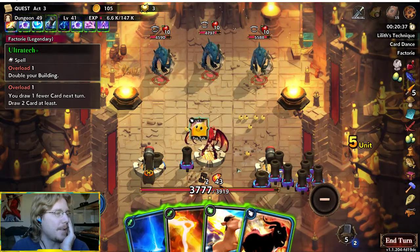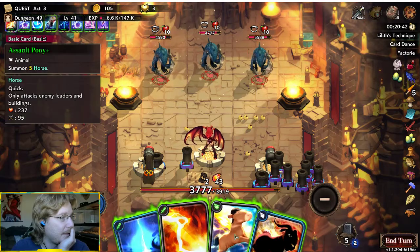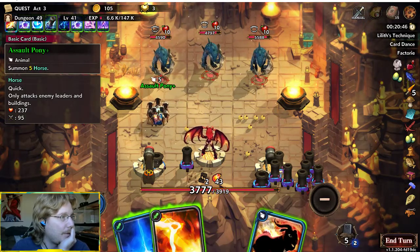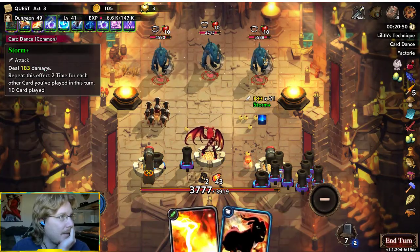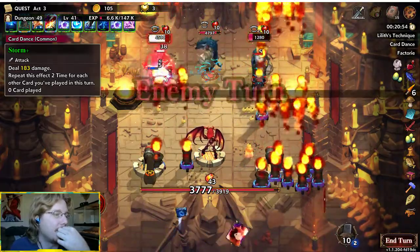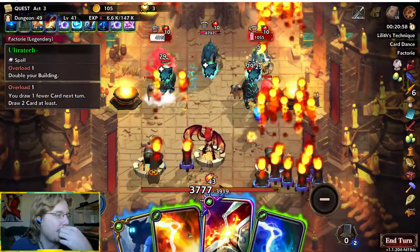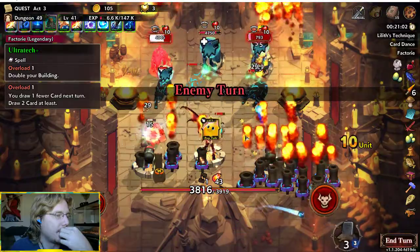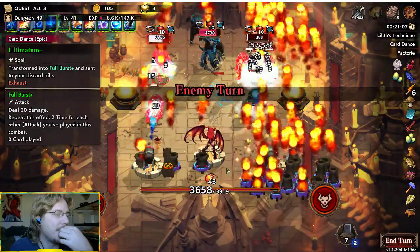Let's double our buildings — this guy's gonna die super duper fucking quick. We'll assault ponies this guy though. What's the top guy — almost killed him. Geez Louise, that was Ultimatum too, son of a gun. It's okay, I got it back — we'll double our buildings again. Okay, Scavenge for Ultimatum.